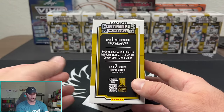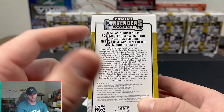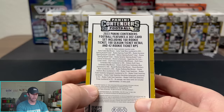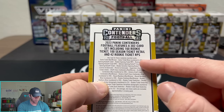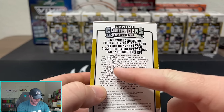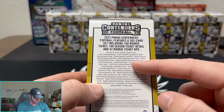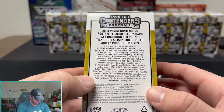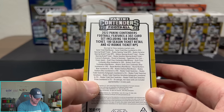The other things they added: a couple other ultra-rare inserts — License to Dominate and Crown Jewels. They also have seven inserts or parallels per box on average. It's a 302-card set: 160 rookie tickets, 100 season ticket retail, and 42 rookie ticket RPAs. You can hit Game Ticket Blues to $4.99, Rookie Variation Opening Kickoff Tickets, License to Dominate, Permit to Dominate, and Superstars Die Cut. Rookie Ticket Swatches Autographs are numbered to 25, but what everyone is after are those Rookie Ticket Autos.